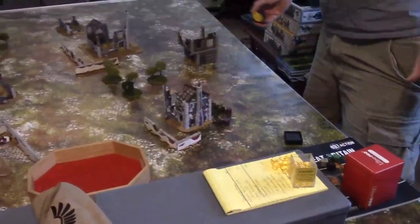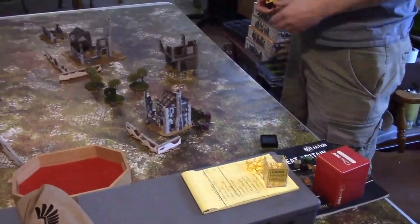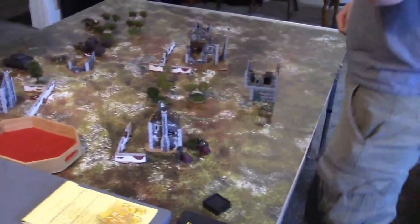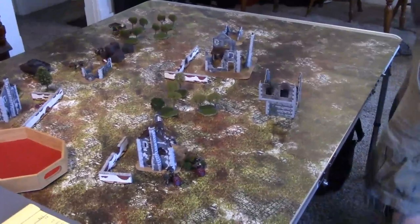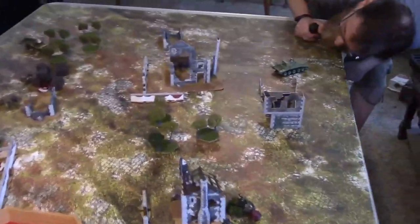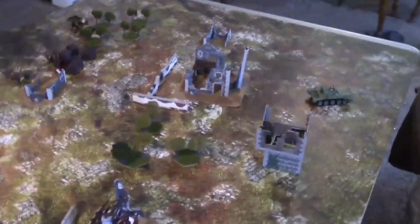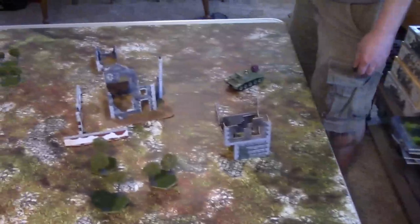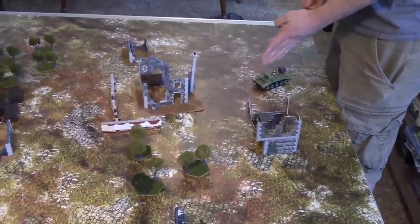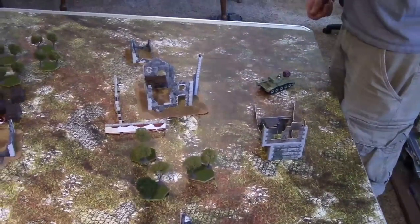The British have two dice remaining — sniper and tank. The tank backs up for better cover, obscured by ruins giving hard cover. The main gun shoots the Panzer III — long range, hard cover, moved — needing sixes followed by sixes. Miss. The hull machine gun shoots the motorcycle at long range through hard cover — also super sixes. Miss.